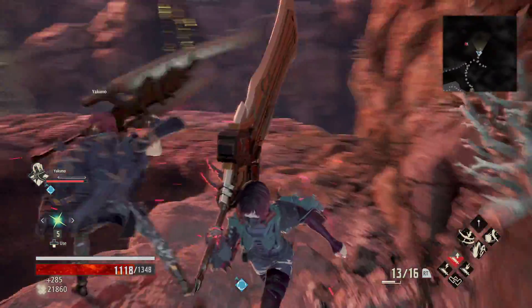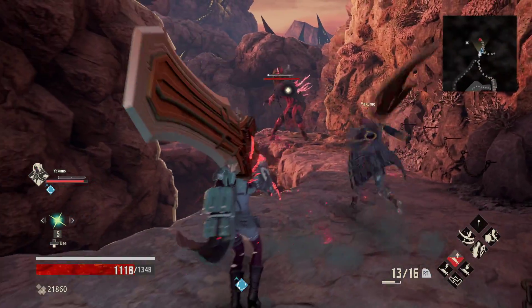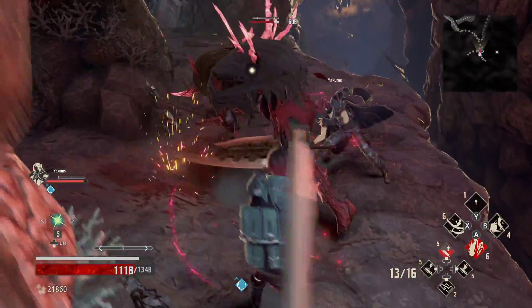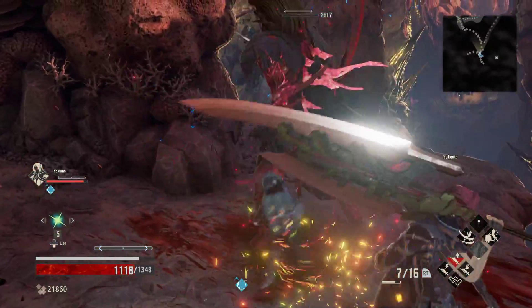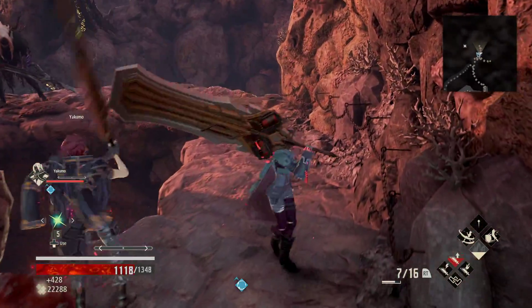We may have quite a few enemies up ahead, so we're going to try and pull our enemies in, because as you can see it's kind of a thin area to fight in. We're going to try and pull our enemies in just to make things a little bit easier — not fighting them on such poor terrain.